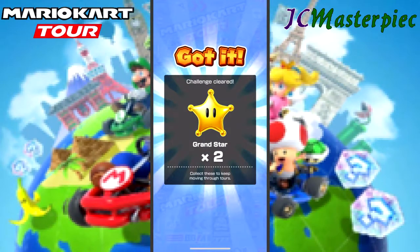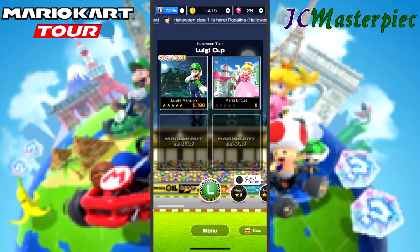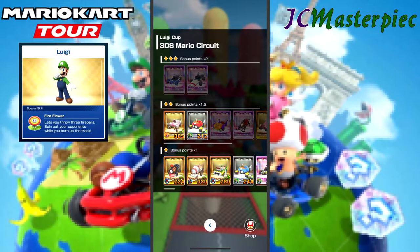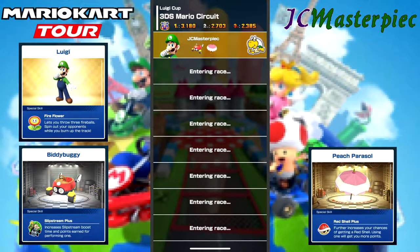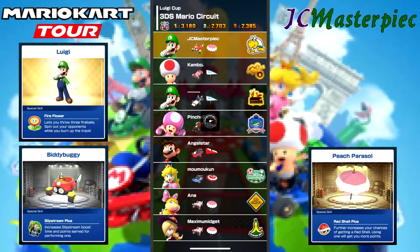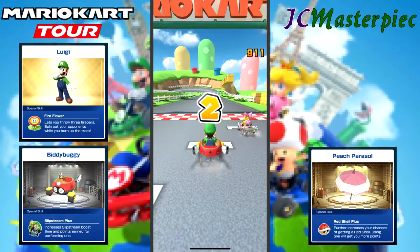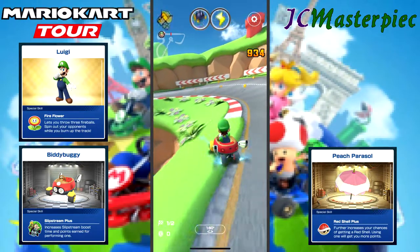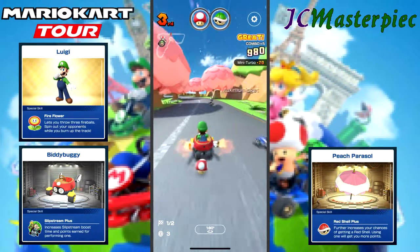Got two daily challenges, so two grand stars are for finishing those. We've got Peach here, but I think we're gonna go with Luigi again — Luigi being my favorite and I haven't had a chance to play him yet. We've got the Bitty Buggy and the Peach Parasol. The Bitty Buggy is another new one I just picked up — I had the blue Bitty Buggy; this is the standard one. It's definitely a cart designed with a young child in mind.